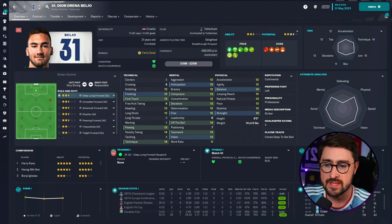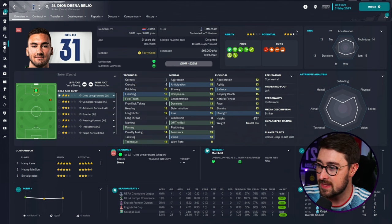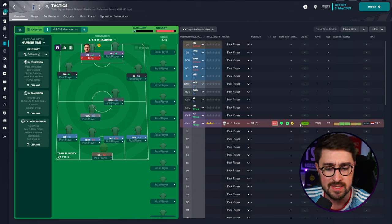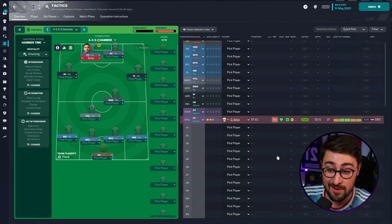After season one, he's now 21 years old after one season in the Premier League playing for Spurs. He starts off around about two stars as a Premier League player in this Spurs team, and he does have scope to improve. Playing him as the left-hand side striker in this system, he scored 27 goals in 52 appearances. Playing alongside Harry Kane, who scored 29 goals by the way - so 27 for Bellio and 29 for Kane. I don't think that's terrible at all.